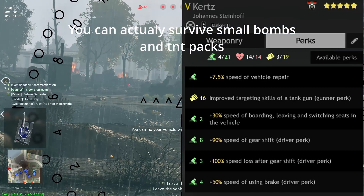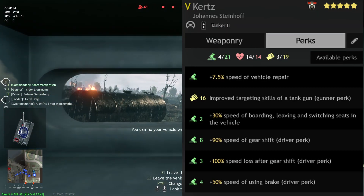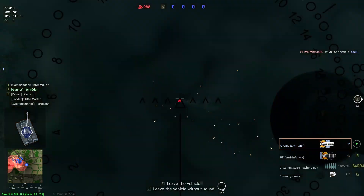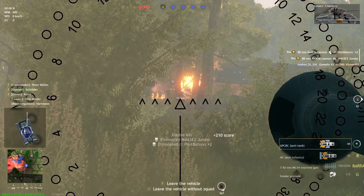For the driver, gear shift and braking are important. Adding bushes as cover can help you hide from planes, especially in Normandy where rockets are a common cause of death.